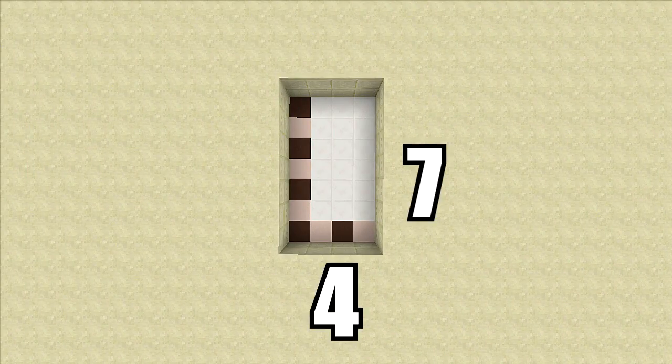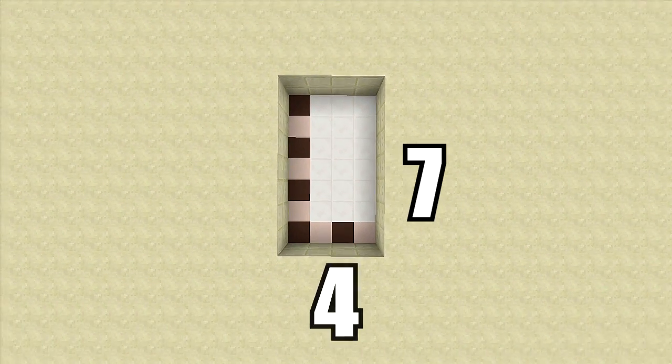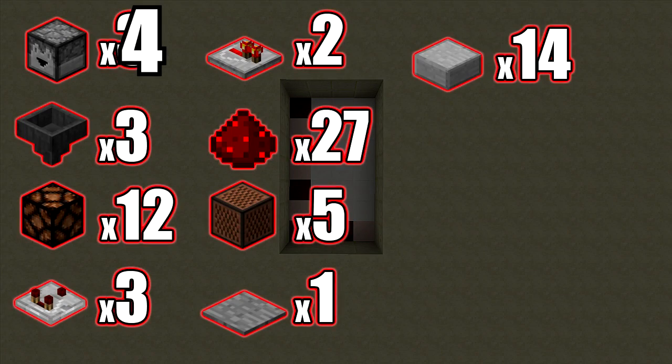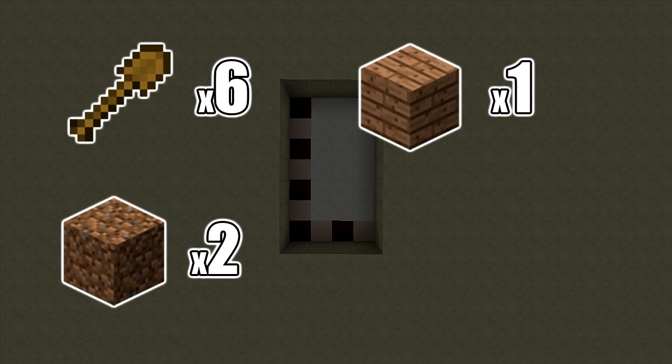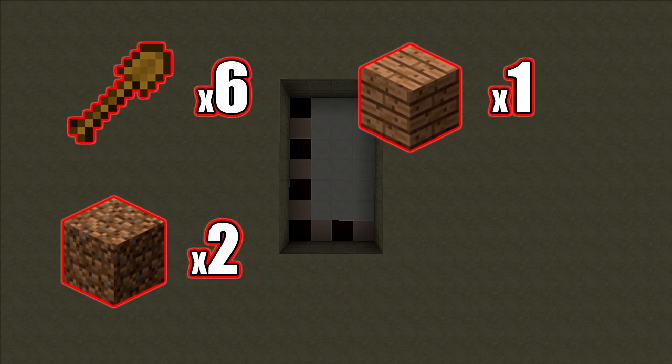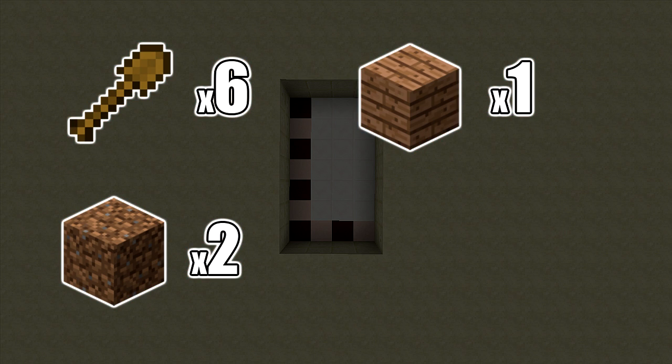For this build you're going to need a four by seven spacing and you'll also have to dig down two, but make sure you have enough room to dig down three. The resources you'll need are: four droppers, three hoppers, 12 redstone lamps, three redstone comparators, two redstone repeaters, 27 redstone dust, five note blocks, one pressure plate, and 14 stone slabs. You'll also need six non-stackable items — I'm using wooden shovels — two stackable items — I'm using dirt — and one oak wood plank for that first note block sound.